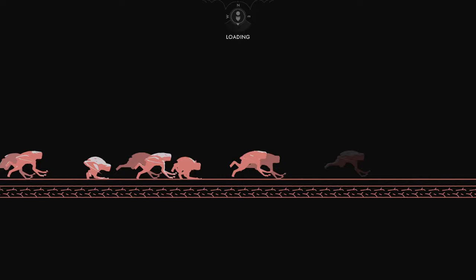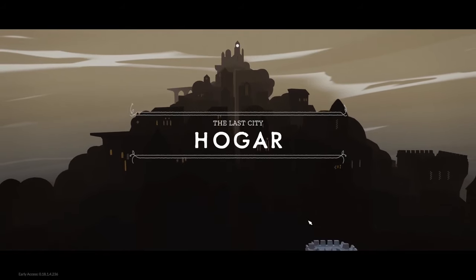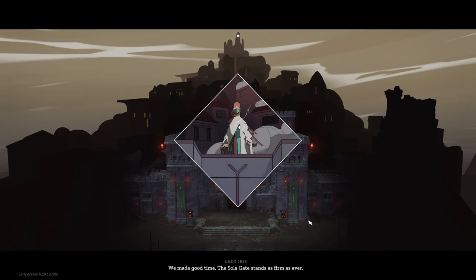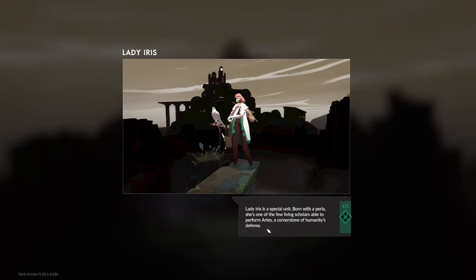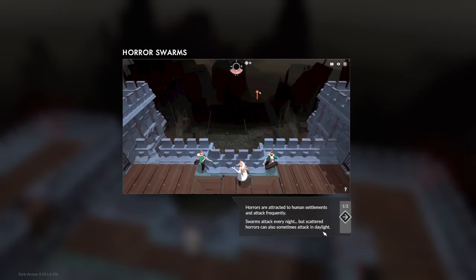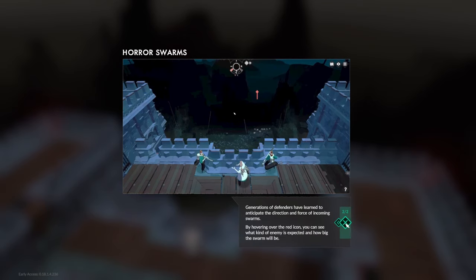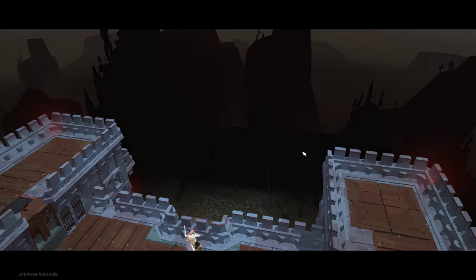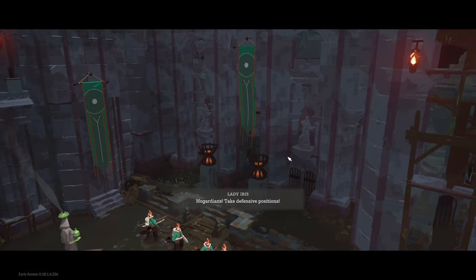The horrors seem to be ex-people based on the lore. We arrive at Ogar and the Solar Gate. A special unit born with a Perla — one of the few living scholars able to perform arts — is a cornerstone of humanity's defense. Horrors are attracted to human settlements and attack frequently. Swarms attack every night, but scattered horrors can also attack in daylight. By hovering over a red icon you can see the expected type and size of an incoming swarm.